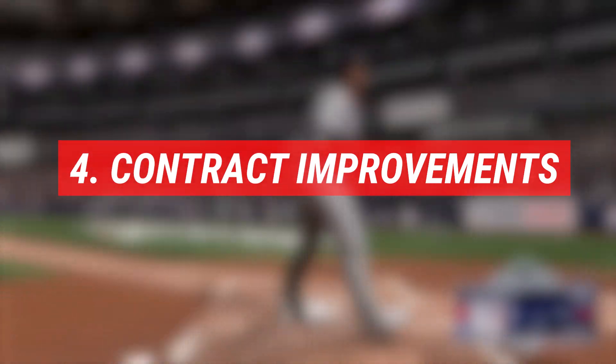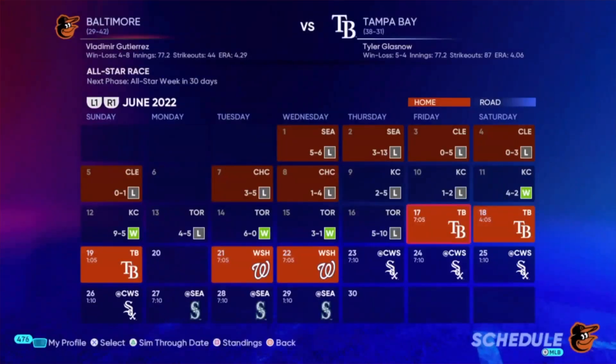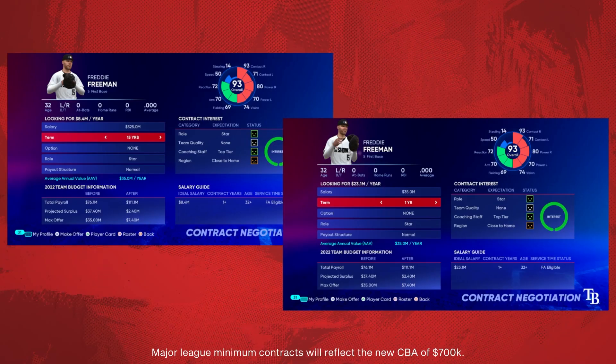Number four: Contract Improvements. The max contract term is now 15 years and the max AAV is now 35 million. Additionally, player contract demands have now been improved because the player metric is based on a three-year weighted WAR which will reward consistent performance. Relief pitcher contract values will also now be boosted — they'll be paid more accurately based on their performance.